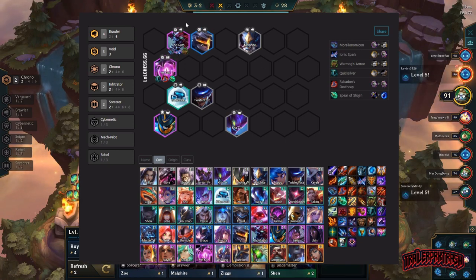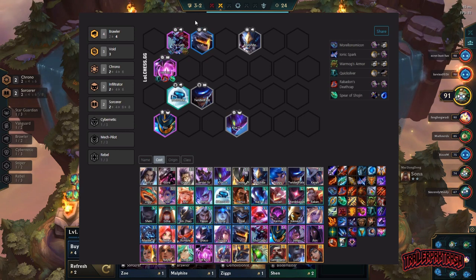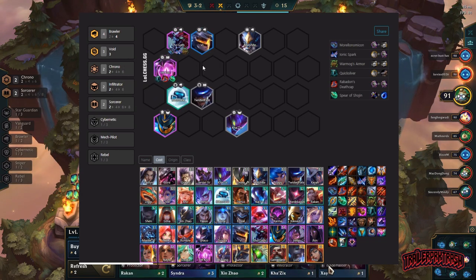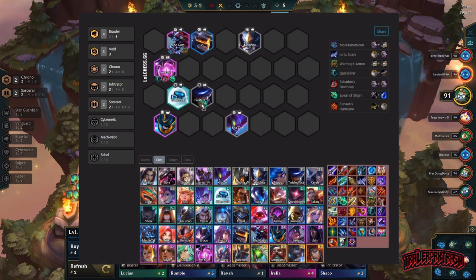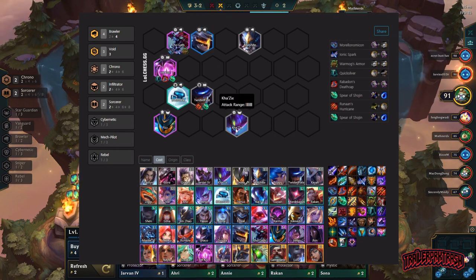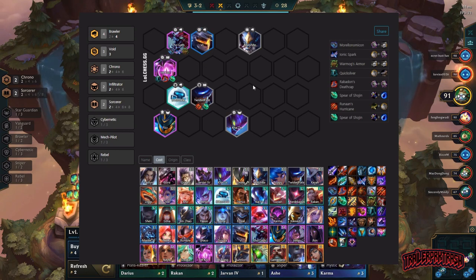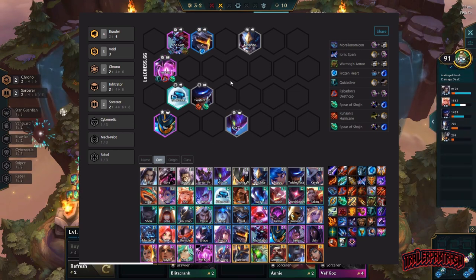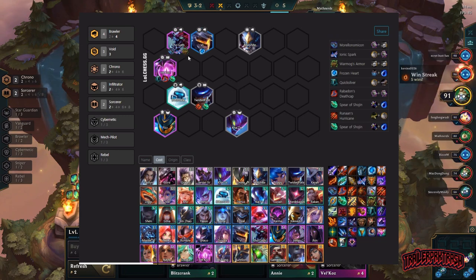If you get Cho'Gath three-star with Void, his ultimate — that big circle — will one-shot people. That's how strong he is. The items just give him so much health that he stays around longer than anyone. For Twisted Fate, put a Hurricane and another Shojin on him so he ults faster. If you have extra blade or damage items, throw them on Kha'Zix. More health items go on another Brawler — I sometimes give Vi a Frozen Heart since she jumps to the back line and slows everyone there. This is Void Brawler — very easy, very good, and guaranteed to get you to top four if you play it right.